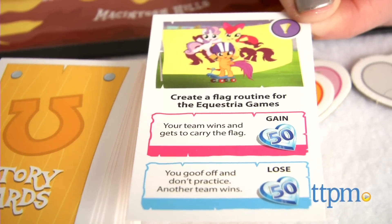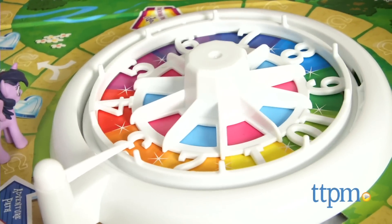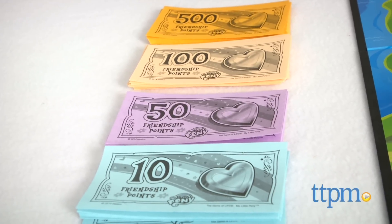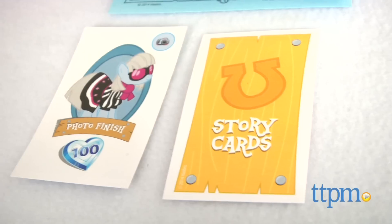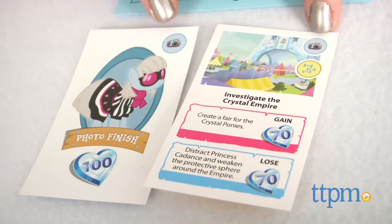If you land on a story space, pick up a story card and spin the spinner. If you land on pink, you earn the amount of friendship points shown on the card. If you land on blue, you'll lose friendship points. If you have a friends card that matches the cutie mark shown on the story card, you automatically get the friendship points. Isn't it nice to have friends?